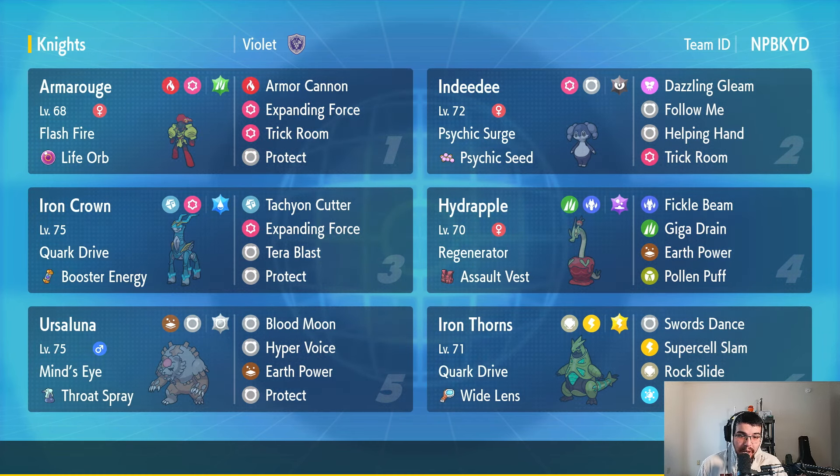That Indeedee set is arguably the best set in Pokemon — you can hit two Pokemon, draw all attention to yourself, take hits, use Helping Hand to boost somebody, and set Trick Room. Next up is Hydrapple with Regenerator and Assault Vest — Regenerator gives back roughly 30% of lost HP when switching out. Moves: Fickle Beam, Giga Drain for healing, Earth Power, and Pollen Puff. Rocking the Poison-type Terra.